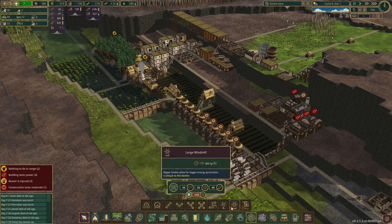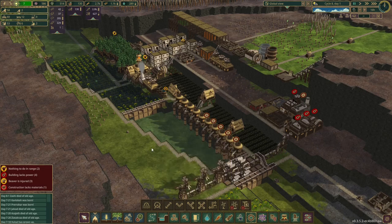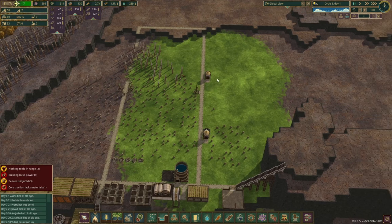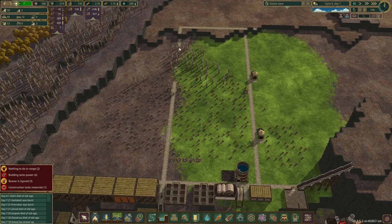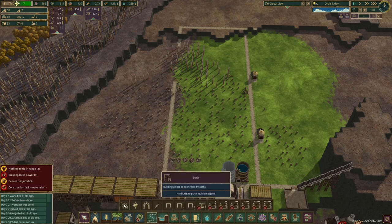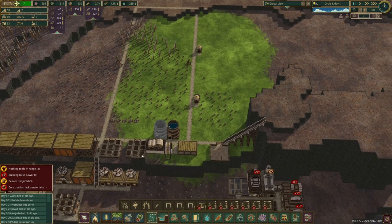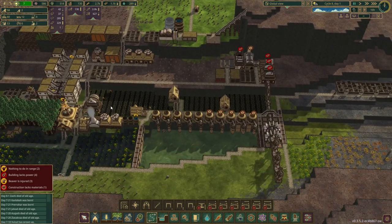We've built this here — we've got the two water drops and they are actually slightly bigger than I thought. They do a circle, so it makes sense that they're not working the corner down here — that's expected. However, they are working, so we can plant things in here, which is what we want to do. We want to move this up here.